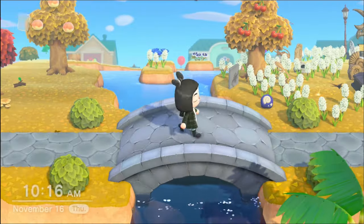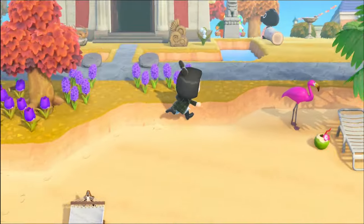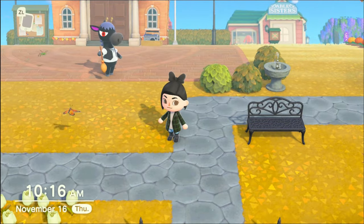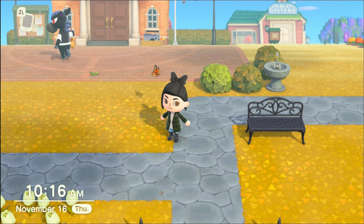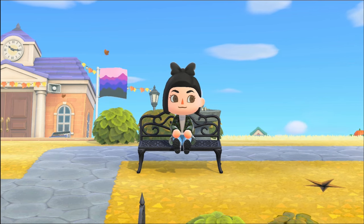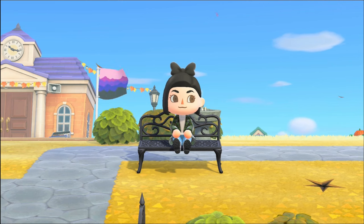That's everything I know about amiibo cards. The amiibo figures work exactly the same if you want to invite Isabelle or K.K. Slider to the Roost or Happy Home Paradise. There are only figures for special characters, so you can't invite them to the campsite, but they work exactly the same and they're something cute to put on your shelf. That is all for this video — it was very casual and chatty, so thank you for sticking through it. Like and subscribe if you feel like it, and have a super great day. Bye!